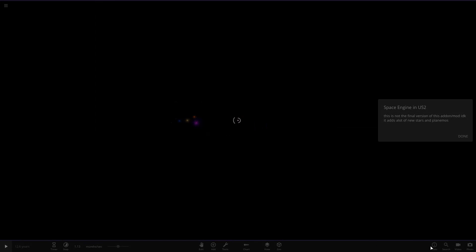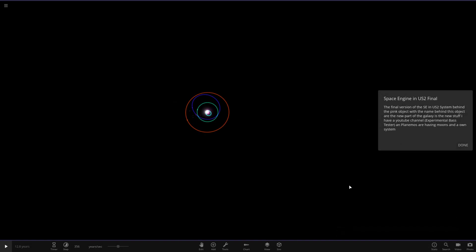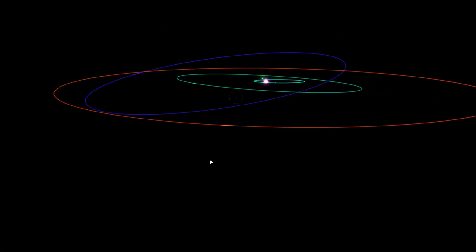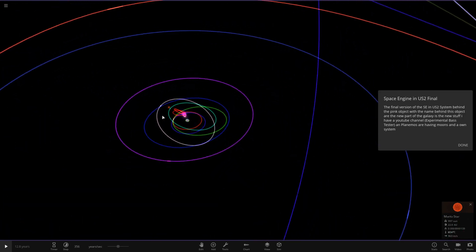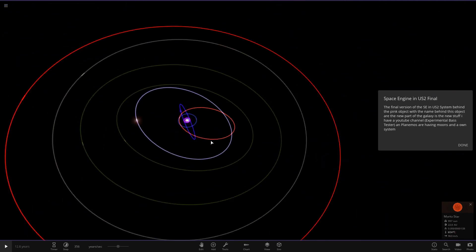This new one has 383 objects — and I'm guessing that's not counting rings either — so this should be very interesting. It's absolutely enormous. We're going to head straight to the center of the system to start off with. This is the final version of the Space Engine Universe Sandbox system, and there's a pink object with a name pointing to new content.